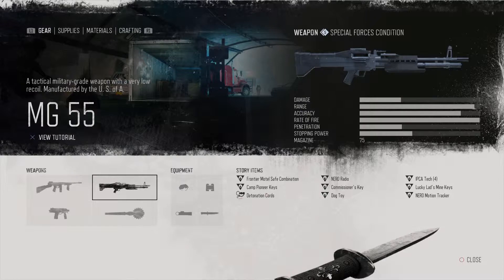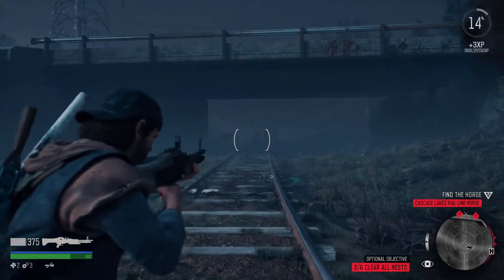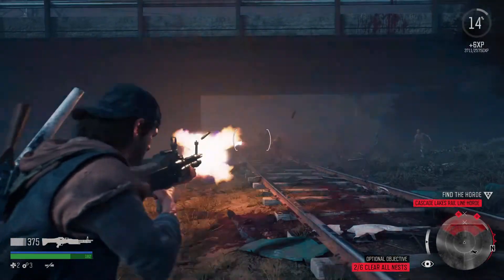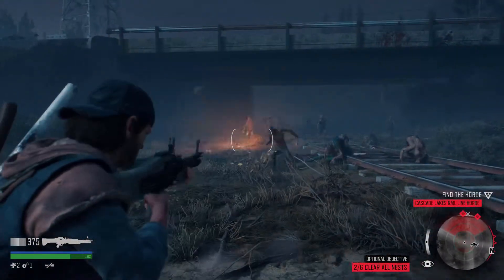Coming in at number 2 is the MG55. This gun is a beast — definitely the best light machine gun in the whole game. You acquire this one by taking down 10 to 12 hordes, so it's pretty easy to get and it just outclasses all the light machine guns. You're going to need this when taking down any hordes for sure. This gun just tears through enemies — there's so much ammo: 75 bullets in the magazine and it's just pretty accurate.